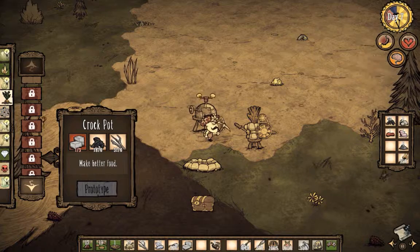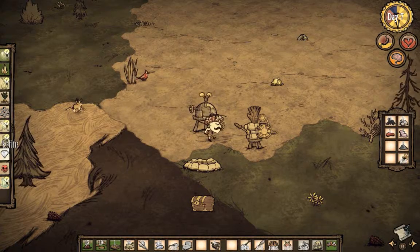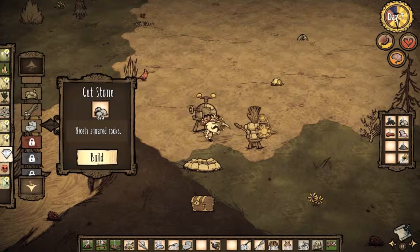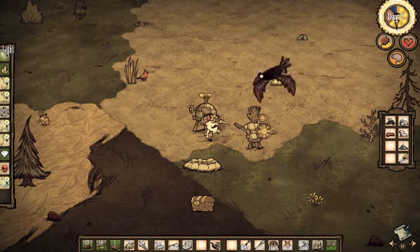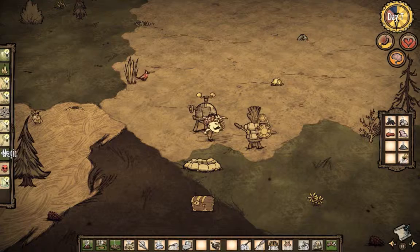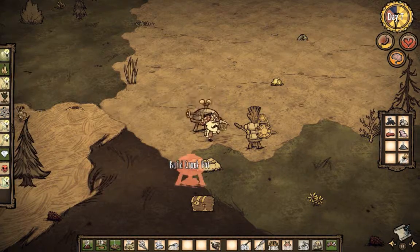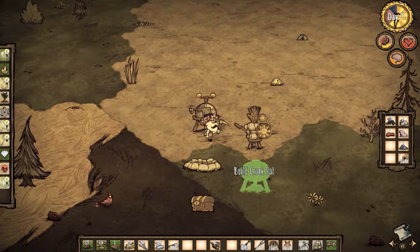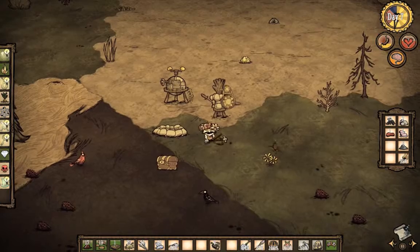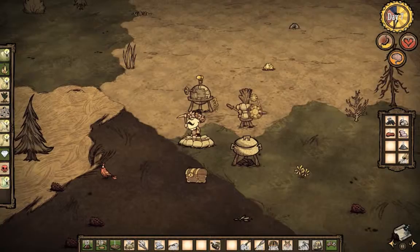Let's see - where is our crock pot? For our crock pot we are going to need two more cut stone. We've got eight, let's refine that now. I've never made a crock pot before, but my good friend Griffin recommended it. I'm going to give it a shot. It'll help me sort of break down some expiring food, and with good old Wolfgang here, we are going to need to do that.